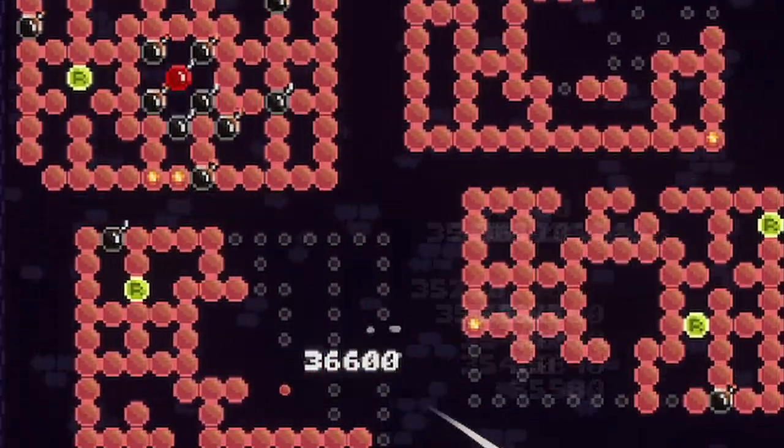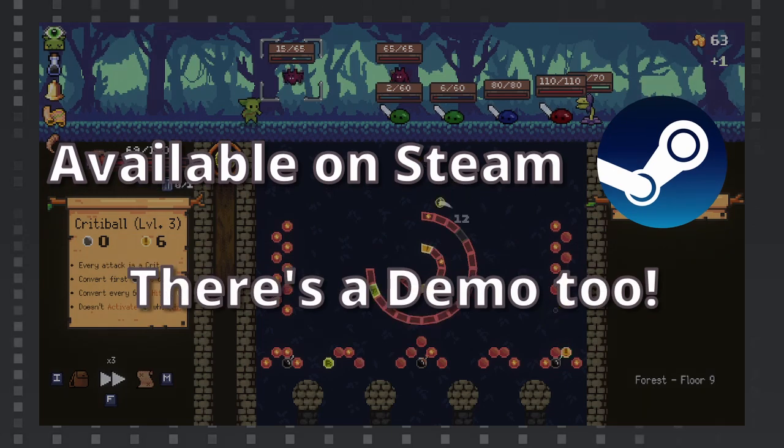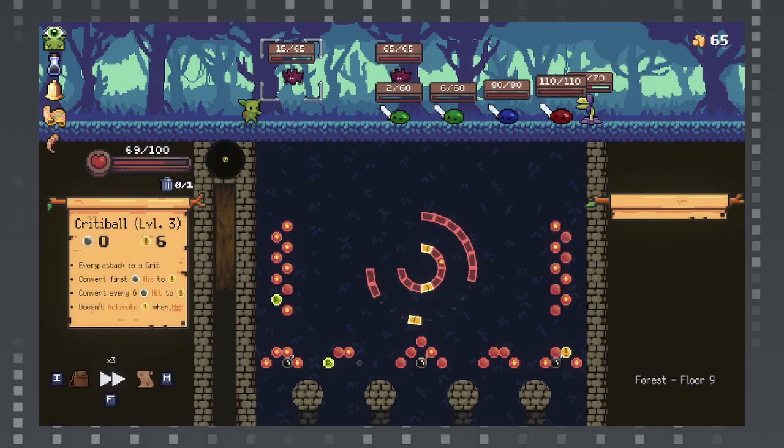So grab your orbs, step into the shoes of the adorable titular Peglin, and pegle your enemies into submission in Peglin.